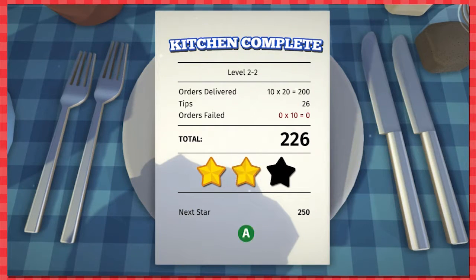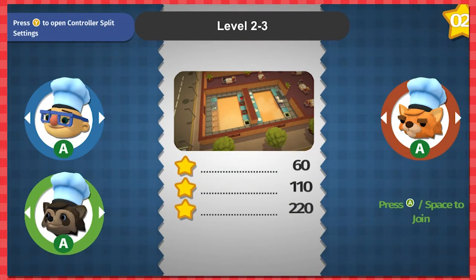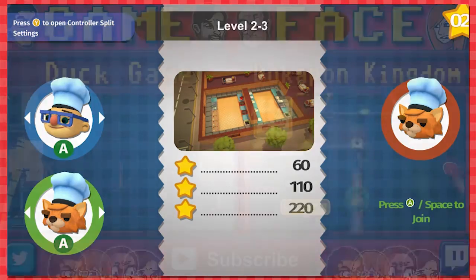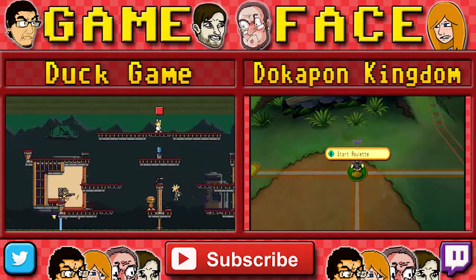I probably could have had that last one if I was nice, but you know what — I'm good with two stars. I feel like the jump between two and three is really large. We got a new lady — her name's Selena or something. Next time on Game Face we're gonna do some more of this video game — more chef cat 2000, woo!